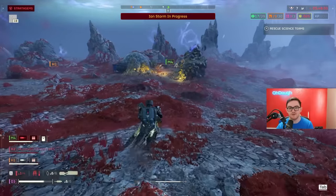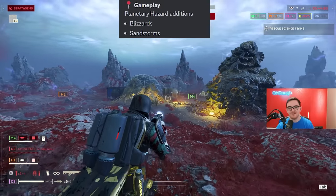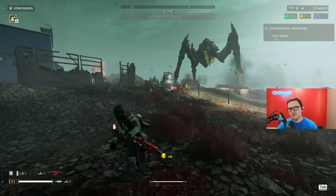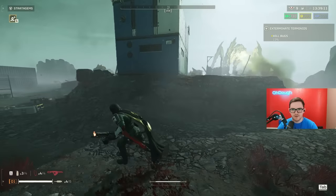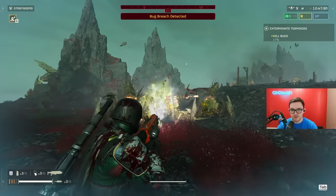Negative effects of operation modifiers that increase stratagem cooldowns or calling times — thank you very much. These are amazing patch notes; it's also impressive how quickly they roll out patches. There are also two more things: planetary hazard conditions — they added blizzards and sandstorms. How come the flamethrower does less damage than the incendiary shotgun? That's what it feels like right now — the incendiary shotgun is insane versus the bugs.